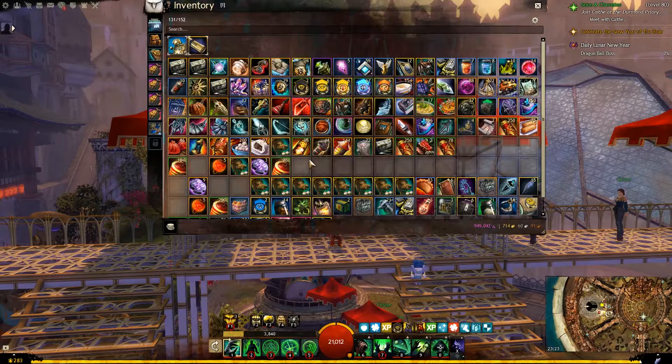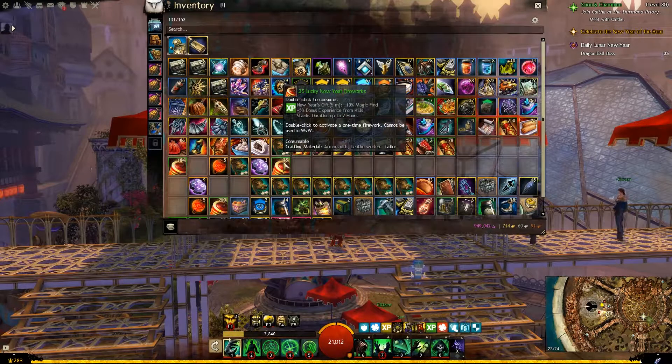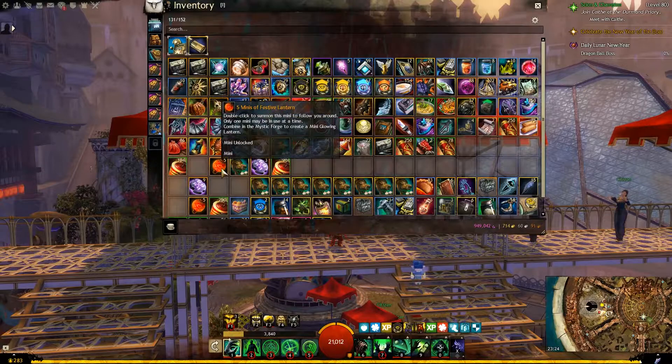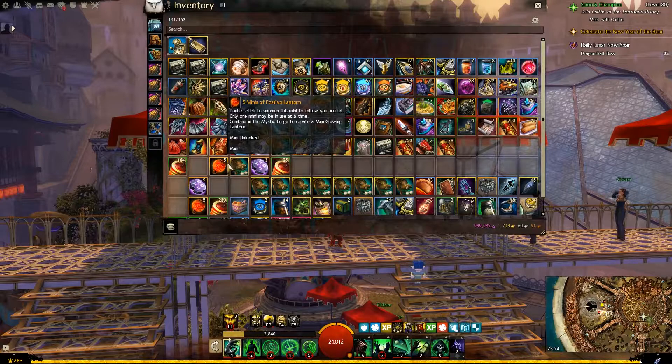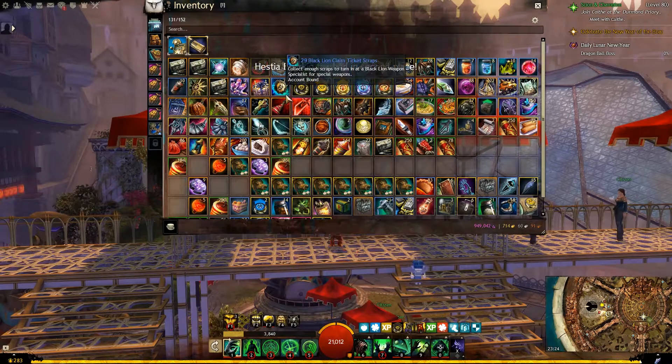Thank you guys so much for watching my divine envelope opening video. To celebrate lunar new year — as I've been doing with winter's day and Halloween — I'm going to be doing a short giveaway with four prizes. Each prize is going to be five mini festive lanterns, one lucky boar lantern, three superior runes of fireworks, and 25 lucky new year fireworks. With these items you can craft a mini glowing lantern — just add 25 fine essences of luck in the mystic forge. Each prize will also contain 50 gold. To enter, just leave your Guild Wars 2 account name or character name in the comments below, and results will be posted next week.